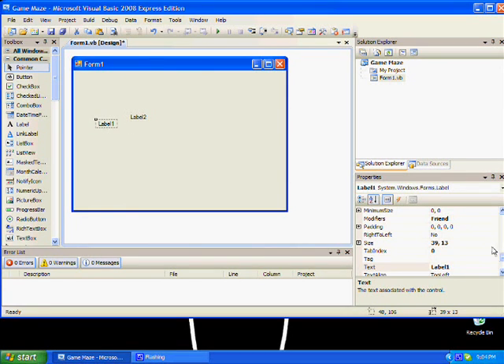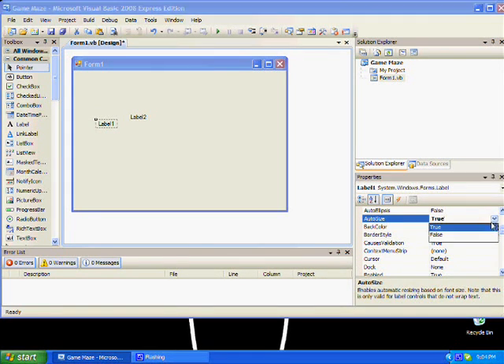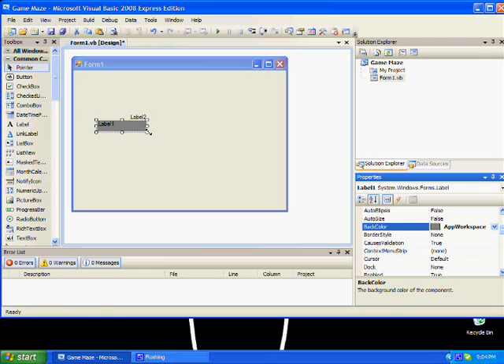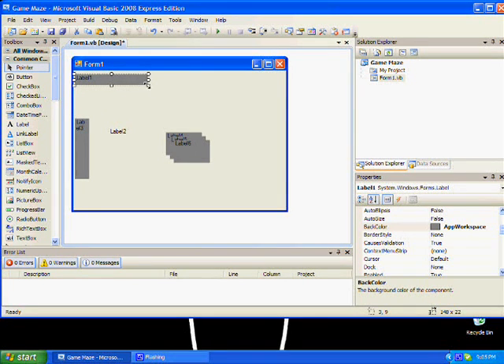You need a couple labels. On the label where it says auto size, put that off. Back color - do whatever you want. Design it. Let me give you a preview real quick. I have a couple of these, something on the lines of that, like that.